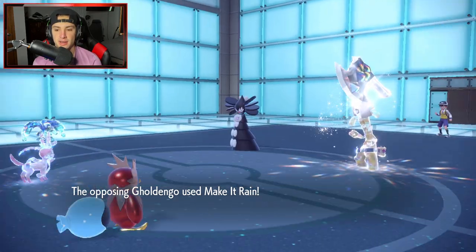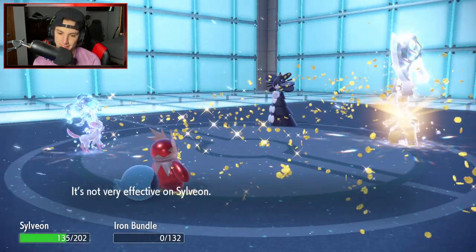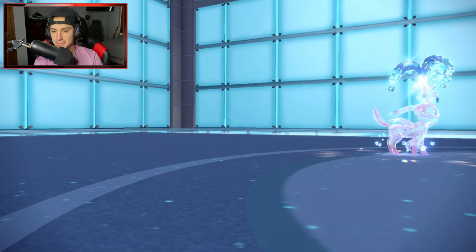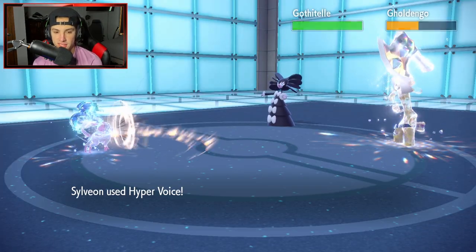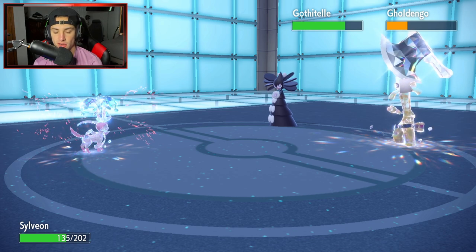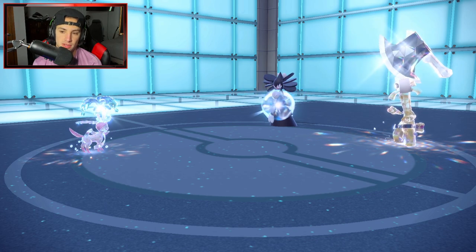Make It Rain comes out and takes down Bundle. That's fine — Hyper Voice is going to fly out, doing minimal damage to both of them. But we get a Throat Spray pop and a plus one on Special Attack. Goldenglow is now minus one Special Attack. Gothitelle is rocking Leftovers.